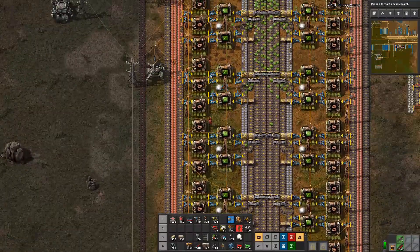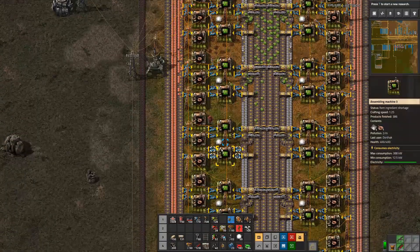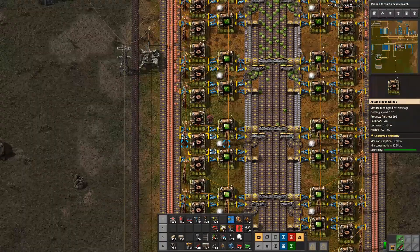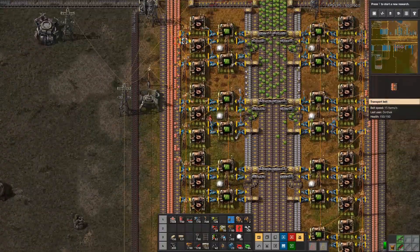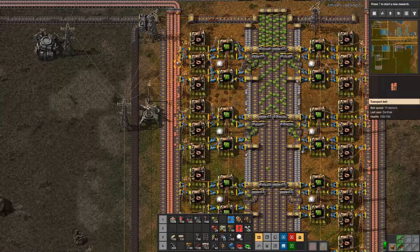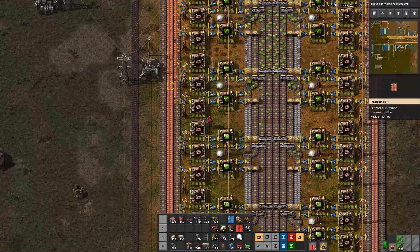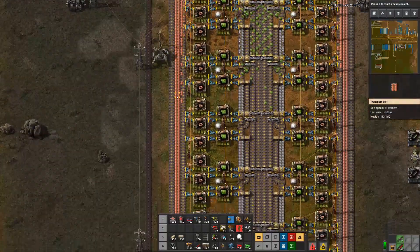However, you may notice something strange going on here. These machines are running full speed but these are not. Why is that? Well, because while we are feeding them these two belts, we're only picking up from this inner one. We're not actually getting any benefit out of this outer one. So how do we fix it?